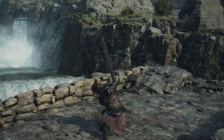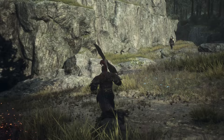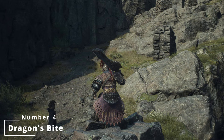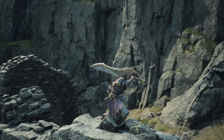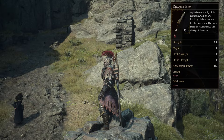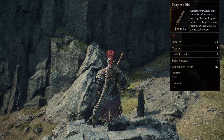From here on out, it starts to get a little bit more tricky, based on the enemies you will face at the time of obtaining these weapons, and the likely physical and elemental resistances these enemies will have at that point in time. So get ready to fight me in the comments. In at number four is Dragon's Bite. A greatsword worthy of its namesake, with an awe-inspiring blade as sharp as the dragon's fangs itself. The more harm the wielder takes, the stronger it becomes. Even though Dragon's Bite has the highest strength stat in the game, in my opinion, the additional damage from other weapons with enchantments and or a higher knockdown stat will ultimately result in more damage over time. Nonetheless, Dragon's Bite only becomes available in the endgame, and is available for purchase at the Bay Wayside Shrine in exchange for 110 Wyrm Life Crystals.